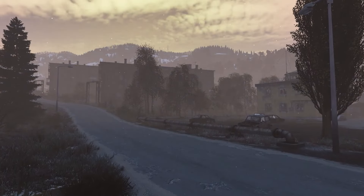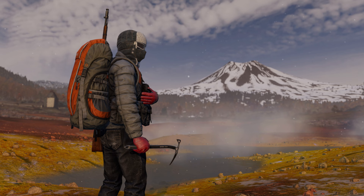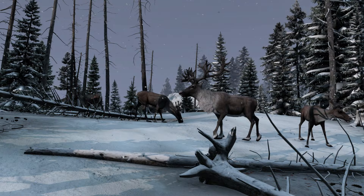A little bit more about Sakhal: it's a snow-covered archipelago and it spans an impressive 83 kilometers squared. Unfortunately, this is DayZ's smallest official map, but it does reach a very similar size to Chernarus if you include the ice sheets around it.